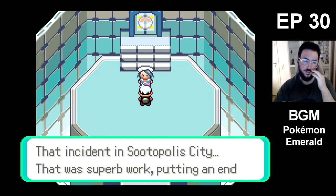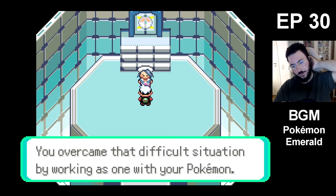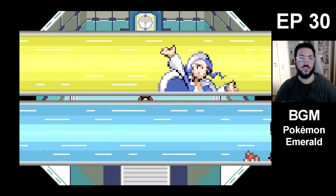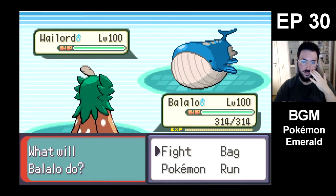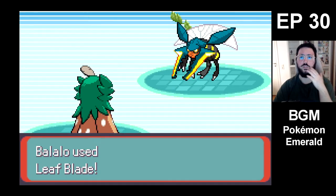Welcome. That incident in Zootopolis City... I should have switched Lazul's ability to Cloud Nine, so that Lazul removes weather effects. Because obviously he's gonna use Rain, right? He's gonna be like a Rain setter. Just Leaf Blade. Vikavolt, okay. That's interesting.